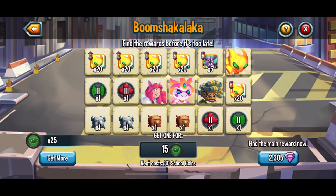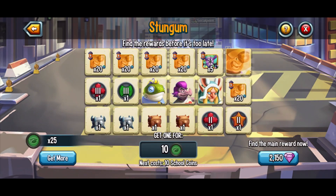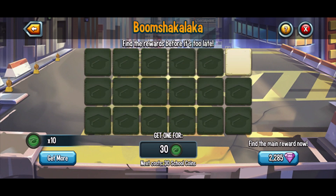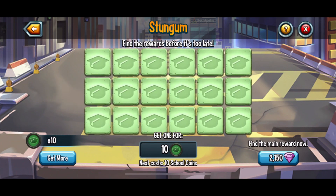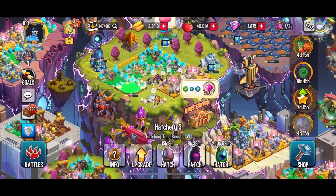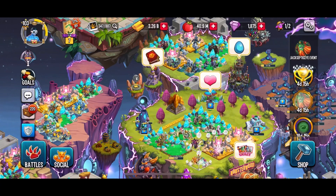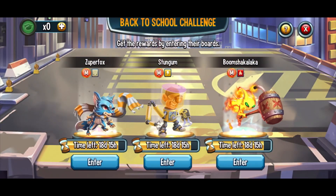I want to go after Boom Shakalaka first, then Stun Gum, and later maybe Superfox. So what you do is use your coins — it shuffles the cards around so you don't know what reward is which, then you click one and it spends your coins for whatever reward you get. Unfortunately I didn't get Boom Shakalaka, and I even had enough coins to do a Stun Gum draw — didn't get him either. I am extremely unlucky. Anyway, I believe that does end today's video — I can't wait to see you all in a brand new one. Goodbye everyone!